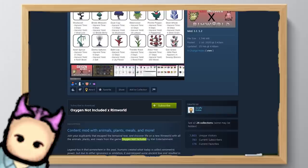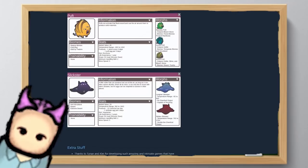What's ONI? It's a mod based on the titular game, another colony simulator like RimWorld. The ONI mod adds all the creatures, plants, and meals from that game into RimWorld, along with a few other cool features. You're basically getting two games in one.